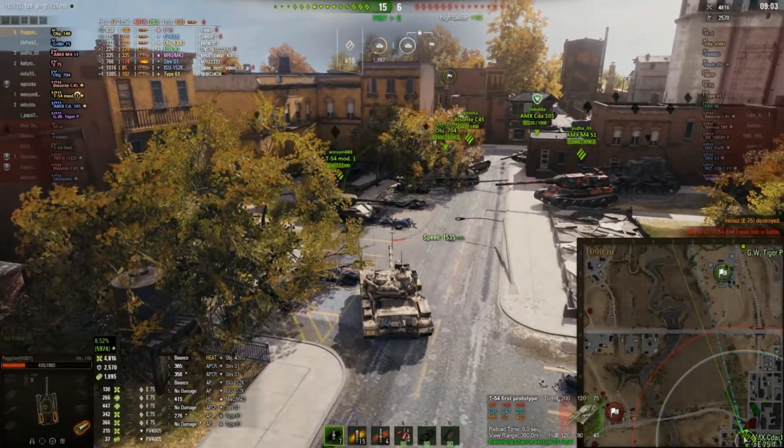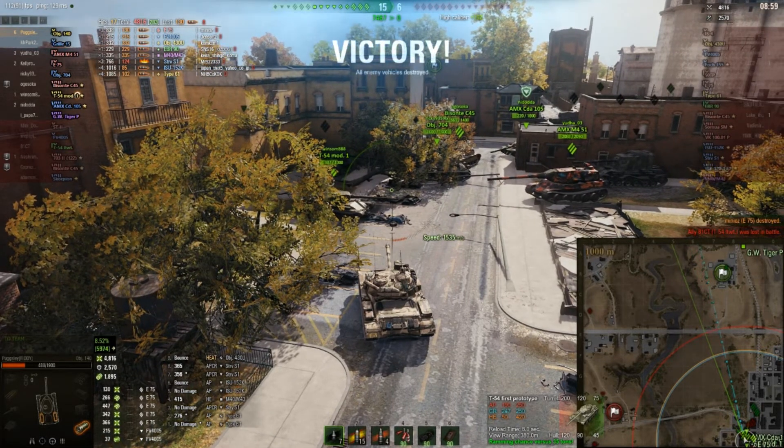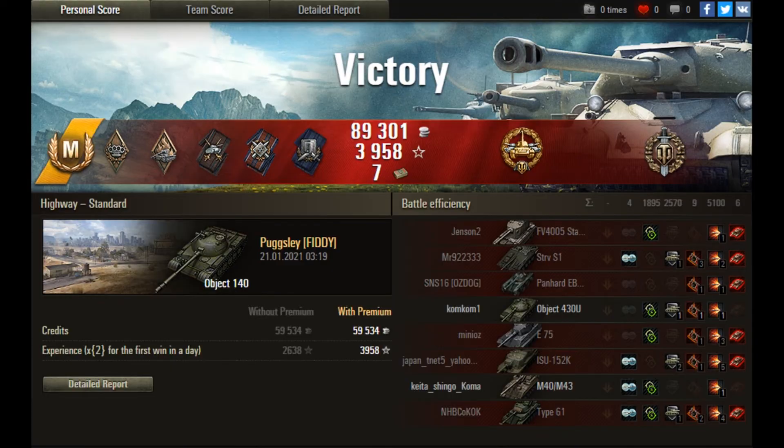That's his top gun — great result, a fun match and it looks pretty enjoyable. That was an Ace Tanker game for Pugsley. He also got the High Calibre reward and the Top Gun for six kills. He ended up with 5.1k of direct damage and just over 1800 of assisted damage.